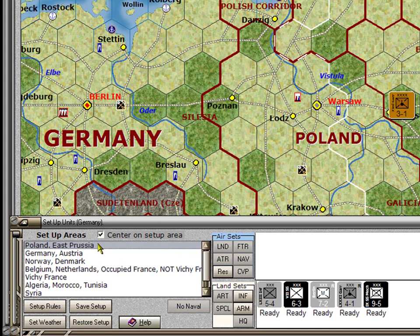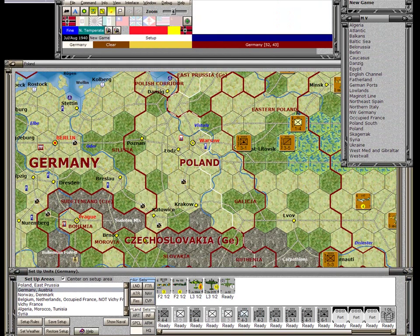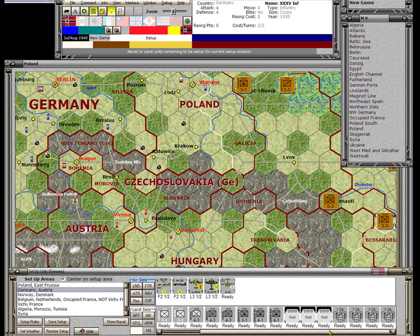In Poland and East Prussia, Germany can set up five land units — no air units and no naval units. For the second setup location, Germany and Austria, there are five air units that can set up anywhere within Germany and Austria, plus a lot of land units including three forts, four oil points, several garrison units, a paratrooper, and some decent infantry like an 8-3 elite unit and a 6-4 elite unit.